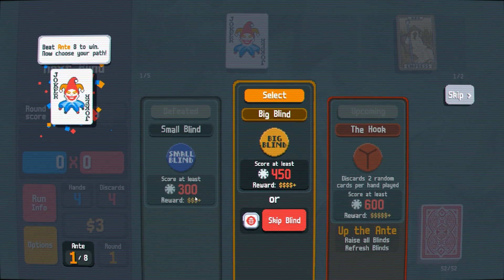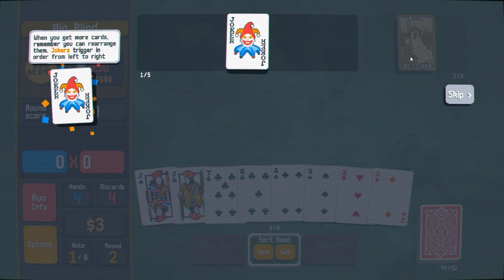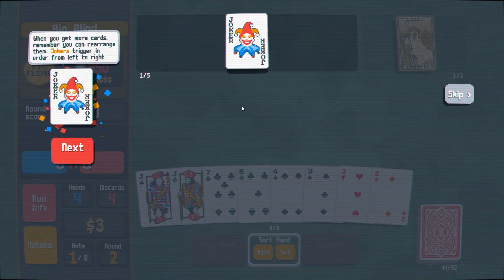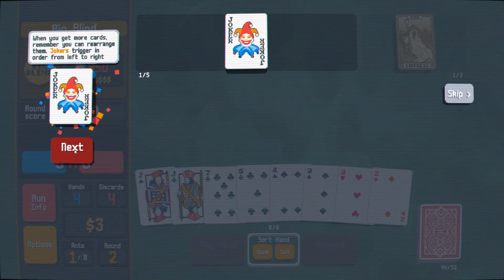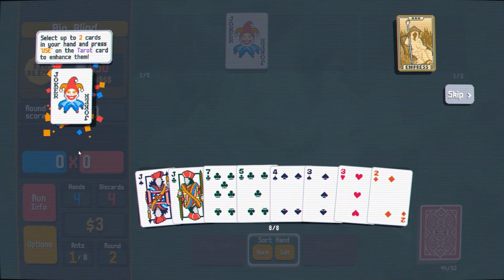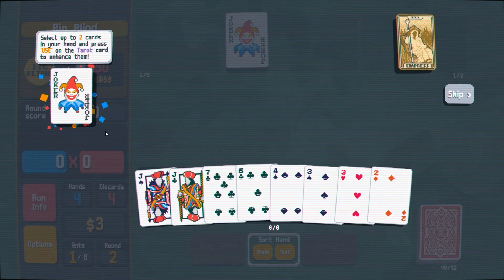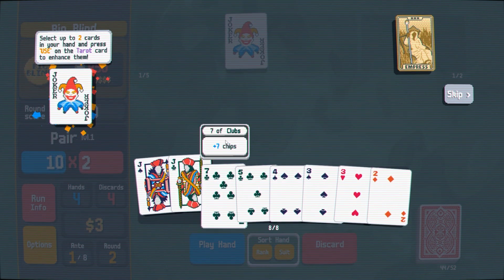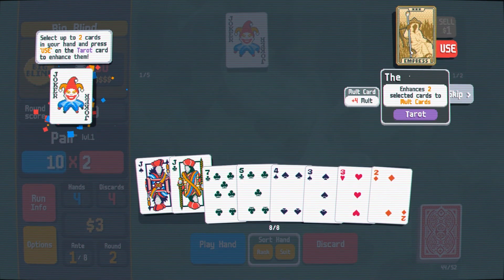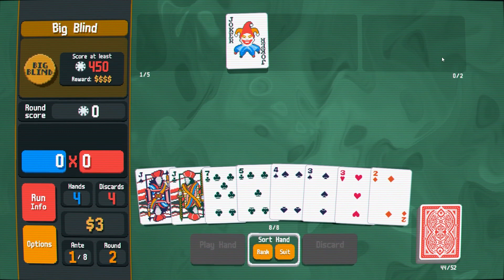Beat ante eight to win. Now choose your path. Enhance this card. When you get more cards, remember you can rearrange them. Jokers trigger in order from left to right. Make sure you use your consumables. Select the two cards in your hand and press use on the tarot card to enhance them.